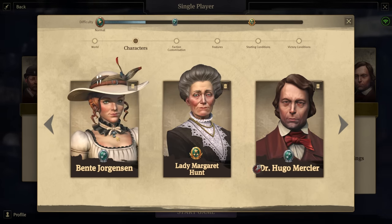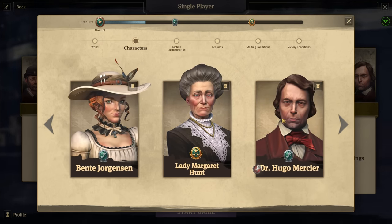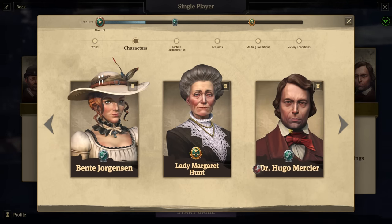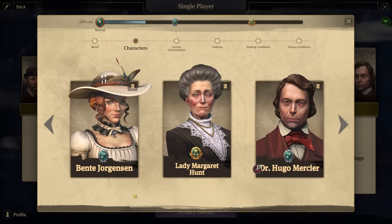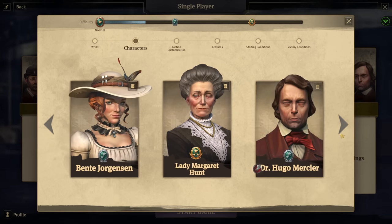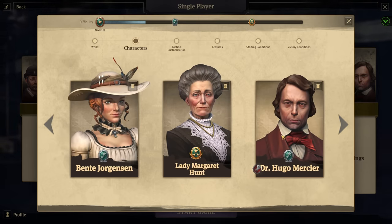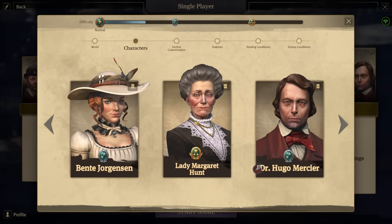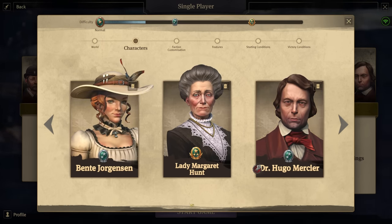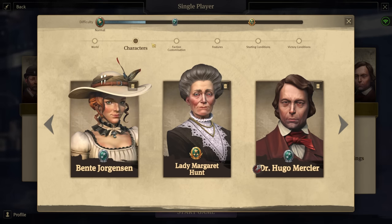Bente and Hunt like each other a lot. Bente likes Hugo, but Hunt doesn't like Hugo and Hugo doesn't like Hunt. So two of them can counter one another, making it totally random how the game will go — we might end up allied with Hugo against those two, or they might form a triple alliance, which I hope they don't. Previously having the Admiral just led to everyone bullying him, but this setup should lead to a nicer difficulty balance.